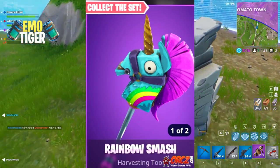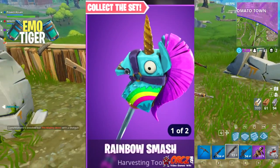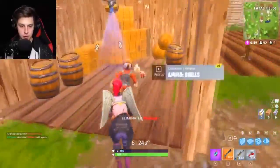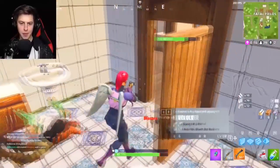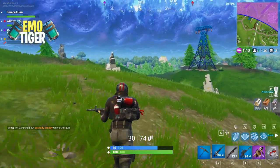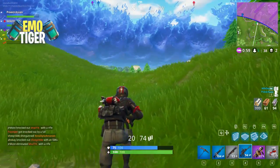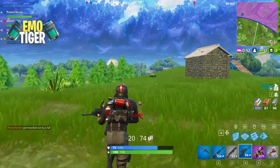But nothing compares to number one — the Rainbow Smash. It's a piñata whose horn glows after you kill people; the more kills you get, the more it glows. It makes noises when you hit trees and just looks so epic. The motion of the piñata alone makes it one of the coolest, but the glowing horn that builds up with kills makes you feel like you've accomplished something. It's great to show off to friends, and it's probably the harvesting tool most worth the 1,500 V-Bucks price point.